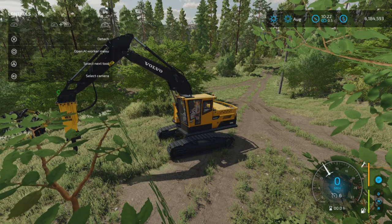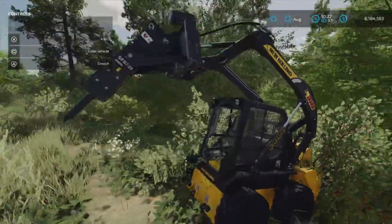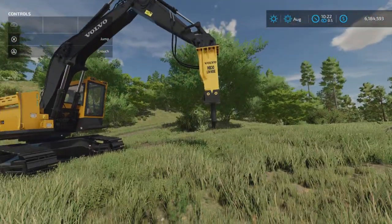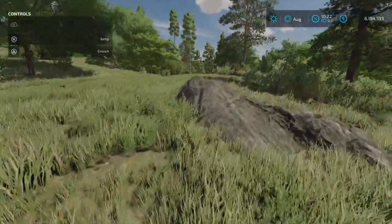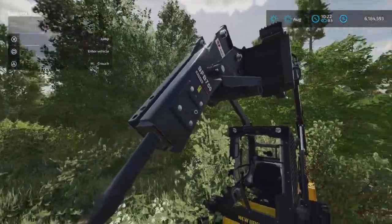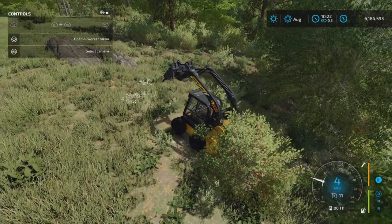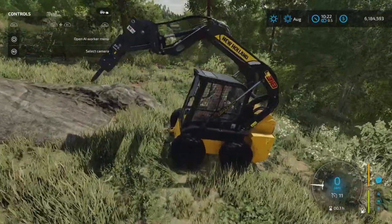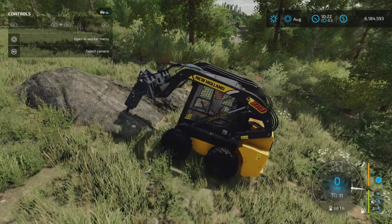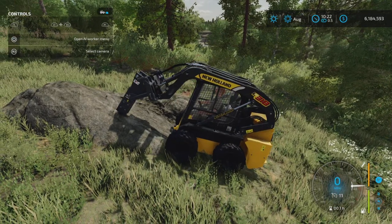I've been fooling with this for some time. Using the Platinum Expansion on Silver Run is how you get these rocks. Here is a skid steer rock hammer, and I'll demonstrate what I thought the Volvo was supposed to do. You turn on the hydraulic rock breaker and it does this — and if you sit here long enough it'll break the rock up into a pile of rocks.